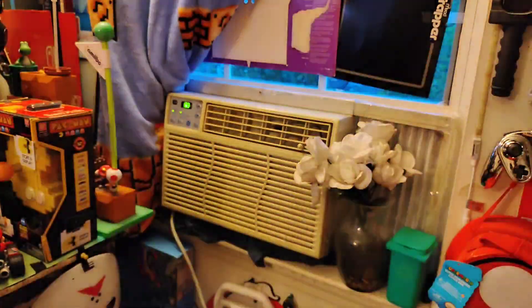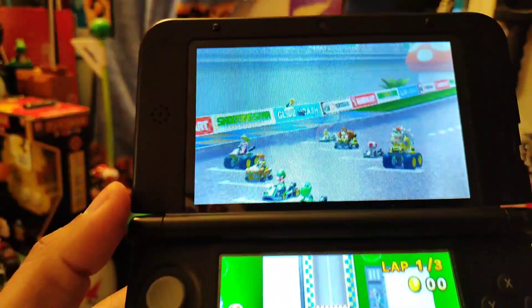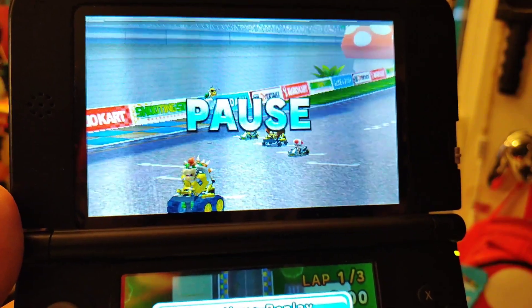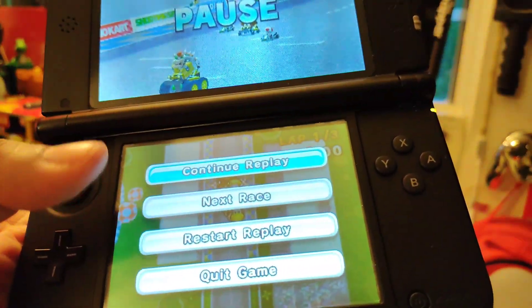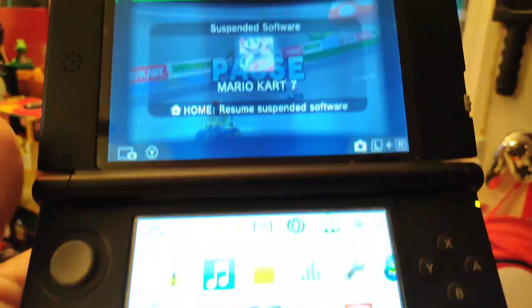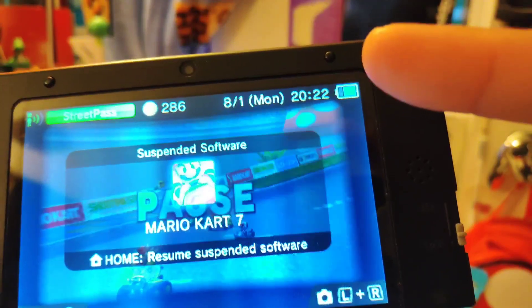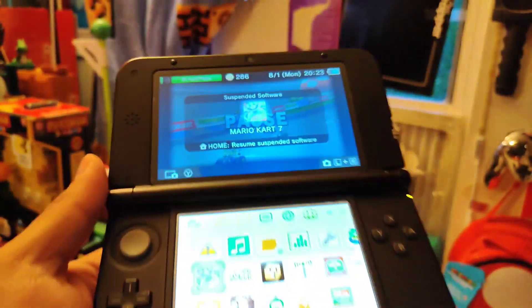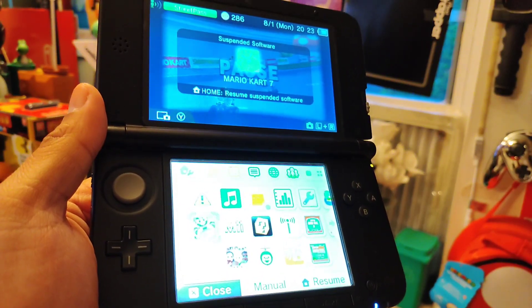Thank you guys for hanging out with me. That was the 3DS Mario Kart — we're gonna figure out a way to capture it better, and once we do it'll be a lot better. We just wanted to show you that in 2022 we are still bumping this. This joint hasn't been on in three years and it's still on a full battery — what! Red Shogun here for team Red Shell, I'll check you guys out next time.